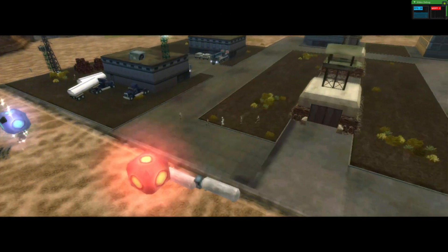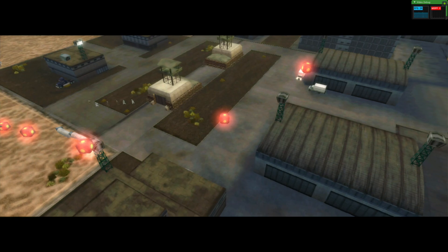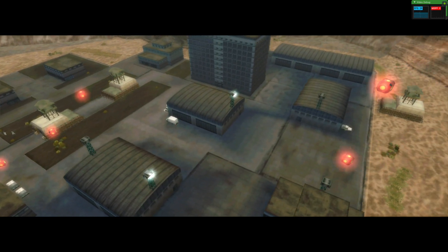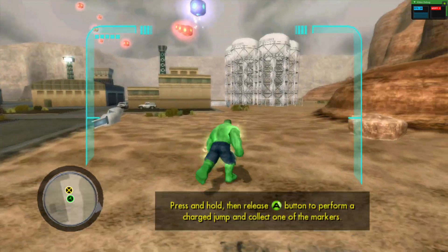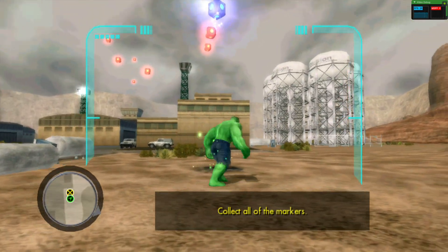Hulk's primary method of movement is his ability to leap long distances. Even his smaller jumps are considered impossible by most standards. Follow the instructions on your display to familiarize yourself with this phenomenon.